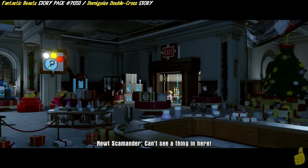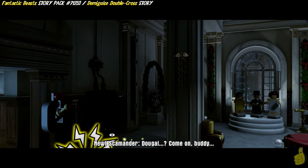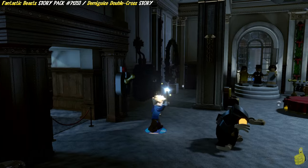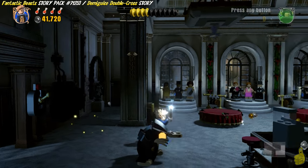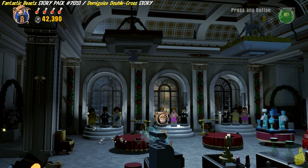I can't see a thing in here. Doogle! Doogle! Come on buddy. We start things off by lighting up our wand. As you can see, we've got our buddy hanging from the ceiling up there and we need to find a way to coax him down or jump around or something.